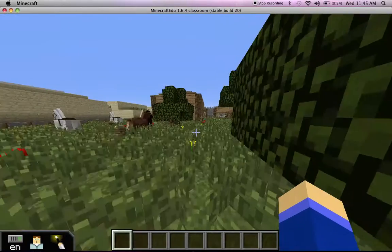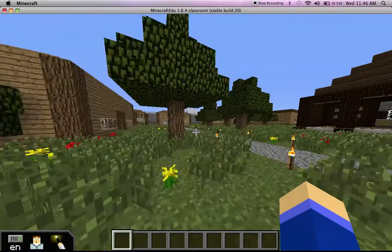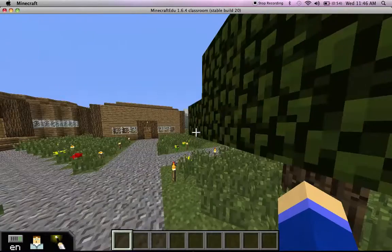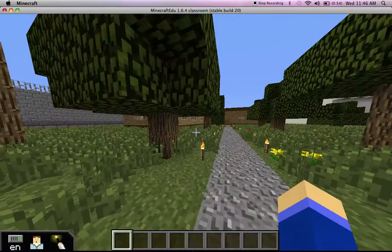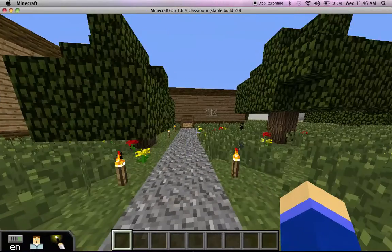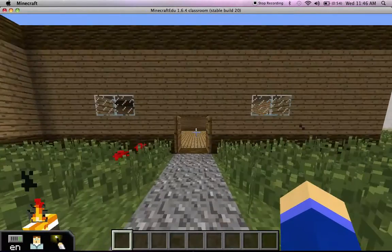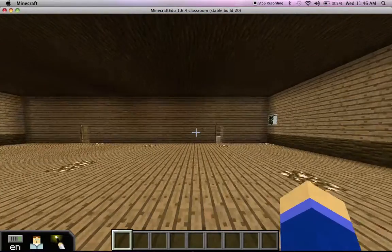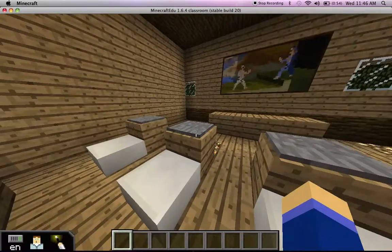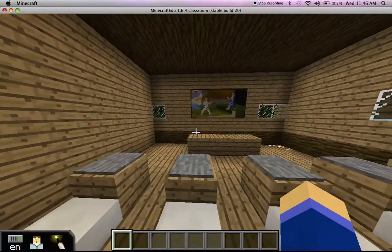And then we have our school. If you go down this gravel, we have a school. This school is where children go to learn. And this is the first classroom — this is art. We can just sit in the desk and draw on the tablets.